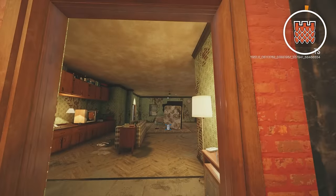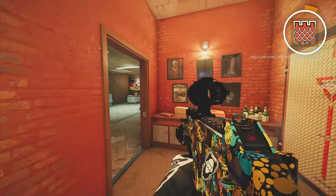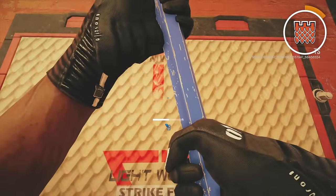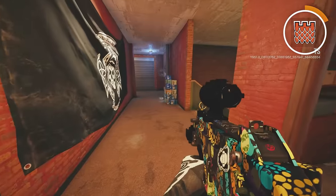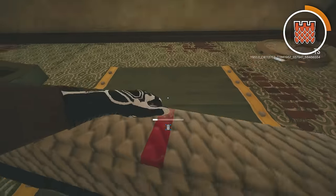My next operator is Castle. Instead of just barricading random doors into site, if you're playing inside of Jim, you want to barricade things that don't make it hard for your roamers to come back into site — like this site window instead.